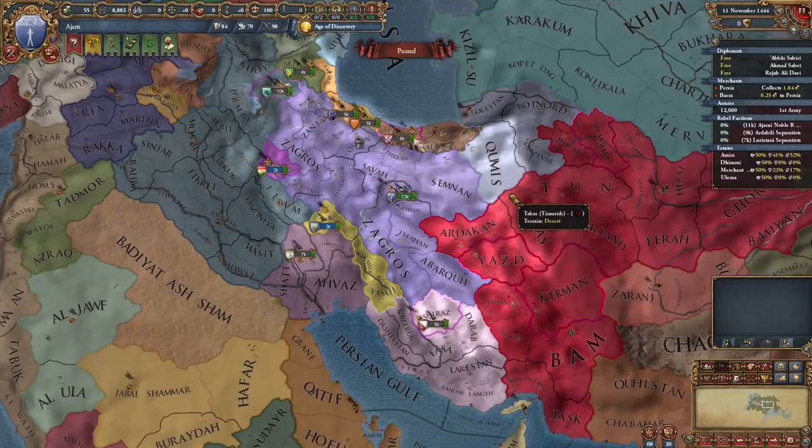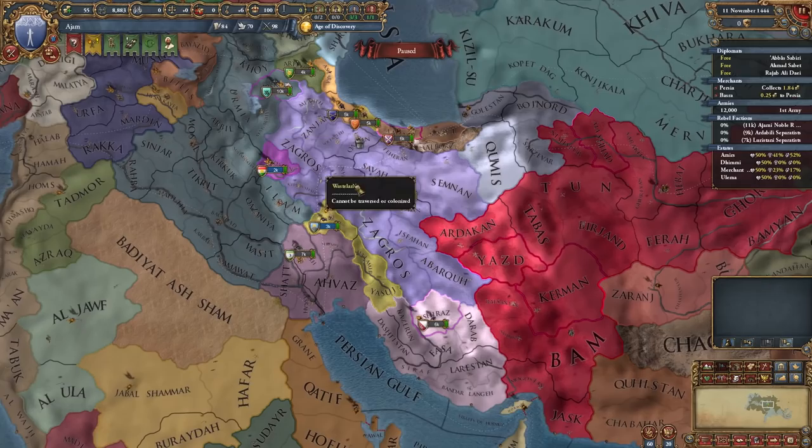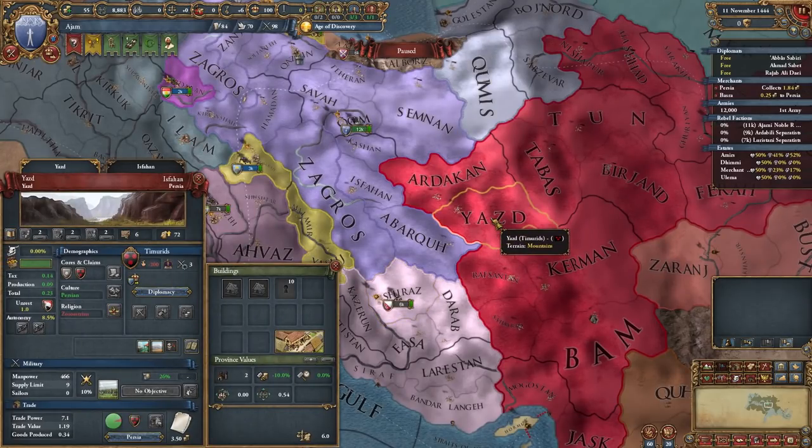Now this might be the fastest nation speedforming I will ever do on this channel, because forming Persia as Jam is, to put it lightly, ludicrously easy. In fact, we just need three provinces: Shiraz, Yazd, and Kerman.